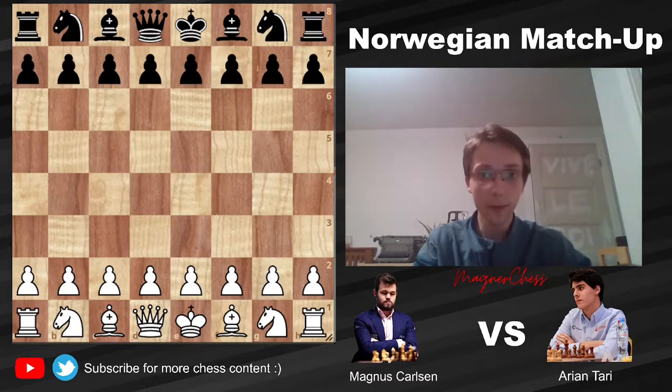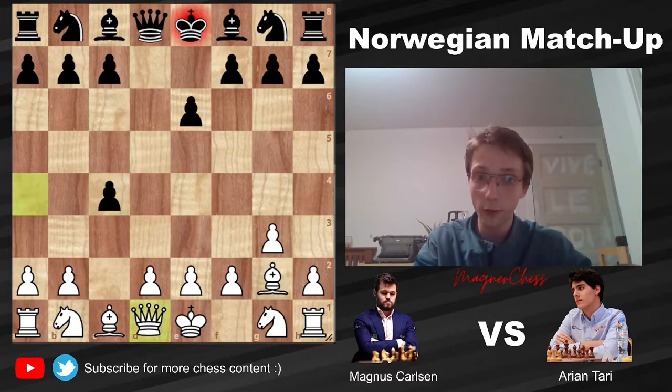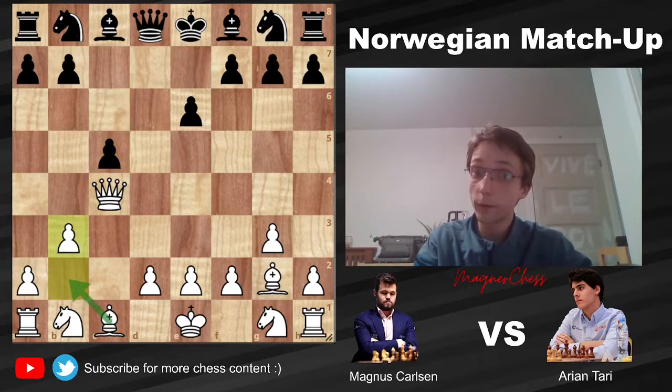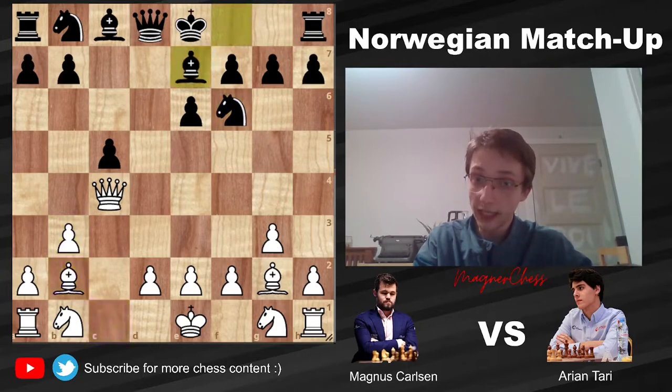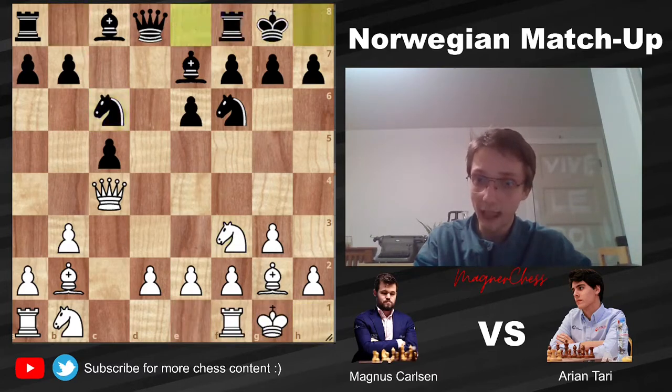Magnus Carlsen with the white pieces opens with c4 — we have the English. e6, g3, this is one way to play the English, and now d5, bishop g2, dxc4, and now Magnus goes after the pawn with queen a4 check, c6 blocking, and he picks up the pawn. c5 — now the idea is you want to be able to play knight to c6, b3, and fianchetto your dark square bishop. Both sides castle.